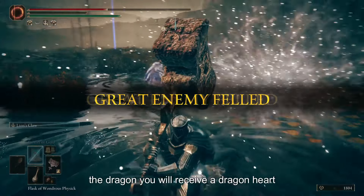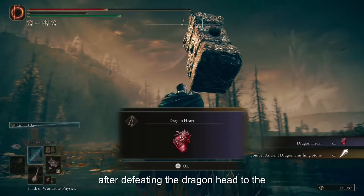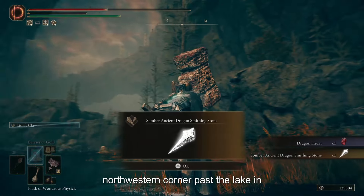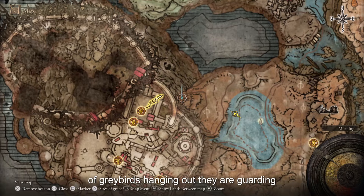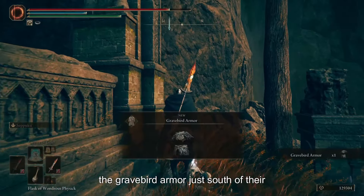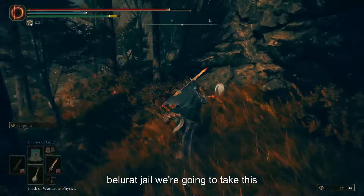Once you have defeated the dragon, you will receive a Dragon Heart and a Somber Ancient Dragon Smithing Stone. After defeating the dragon, head to the northwestern corner past the lake. You will see a bunch of grey birds hanging out — they are guarding the Grey Bird armor. Just south of their location, you can find the entrance to the first actual dungeon in the DLC: the Belurat Gaol.